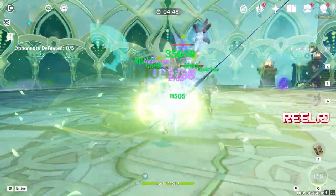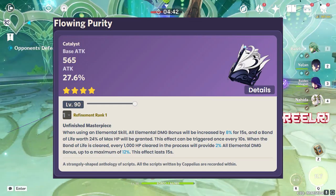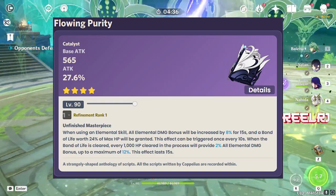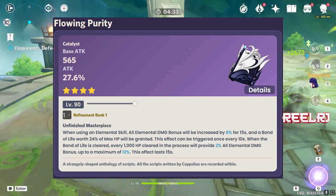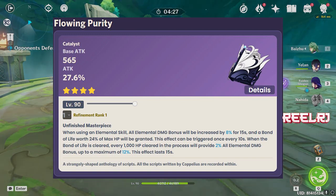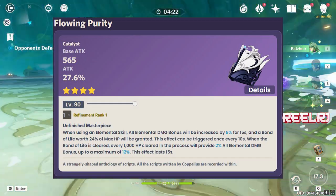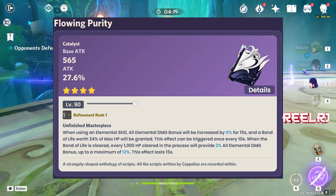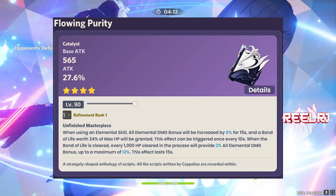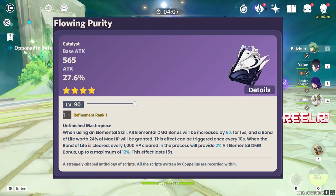The refinement ability of Flowing Purity: when using an elemental skill, all elemental damage bonus is increased by 8% for 15 seconds. A bond of life worth 24% of max HP will be granted. This effect can be triggered once every 10 seconds. When the bond of life is cleared, every 10,000 HP cleared in the process provides 2% all elemental damage bonus, up to a maximum of 12%.